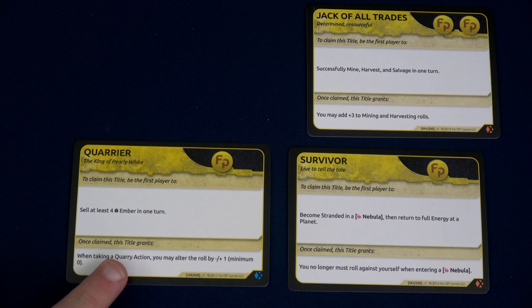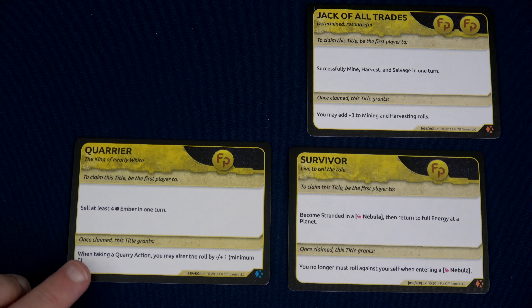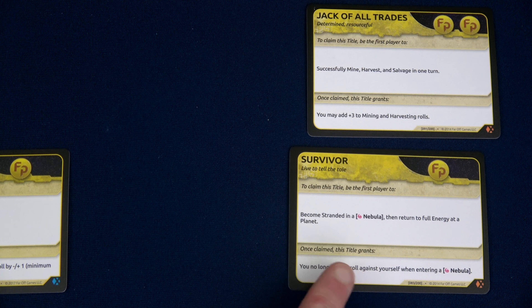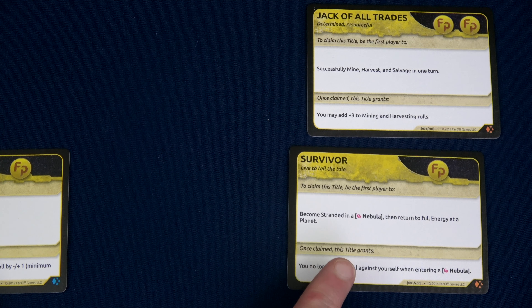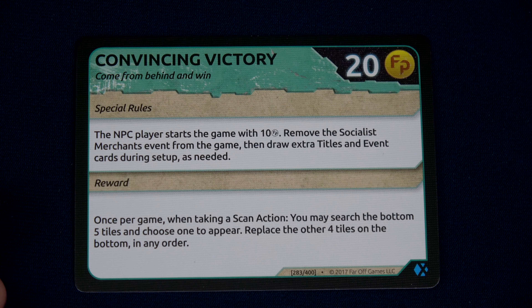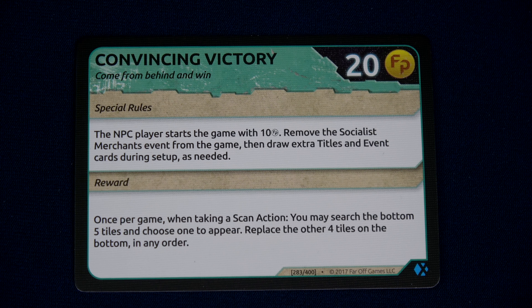I think I'm going to go taking out enemies because I have a card — one of the upgrades — that when I destroy an NPC, I gain one additional fame. I want to take out NPCs and gain that additional fame ASAP, so I'm going to keep that on top. I think I could do the Ember potentially, but 'sell at least four Ember in one turn and become stranded in a Nebula' seems like I'd have to go into a Nebula over and over. I'm going to put those two on the bottom of the deck.